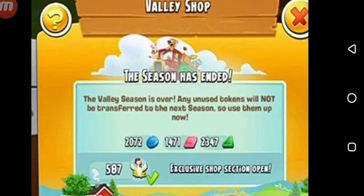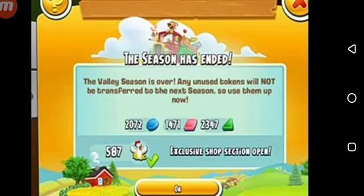Here you can see the sign that the Valley has been over — it's time to collect the tokens and buy the stuff. Now, when you used to tap on this icon, this valley board, it used to show you that the season has ended and the valley season is over. Any unused tokens will not be transferred to the next season, so use them up now. It used to show you the exclusive shop collection, which used to get open — like scooters, cars, trains, etc. But you could not store any extra and unused tokens.